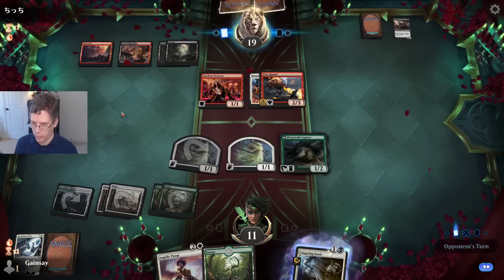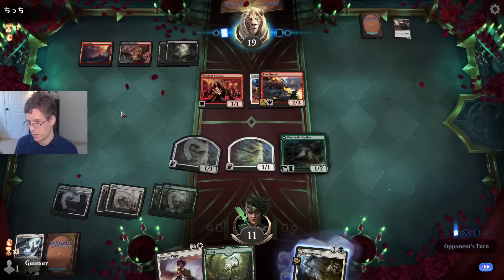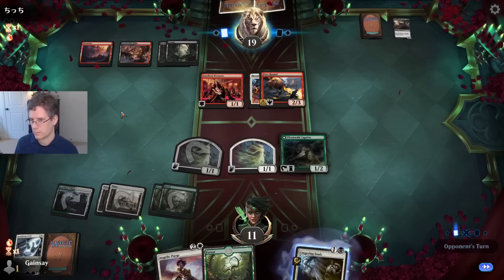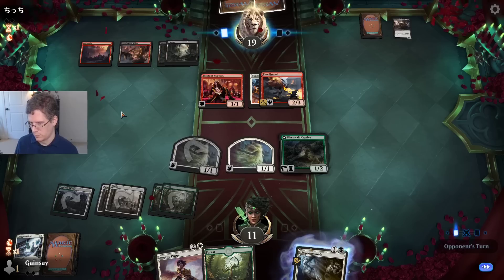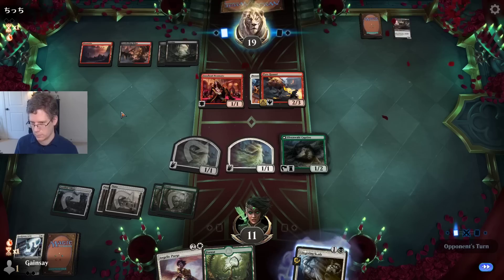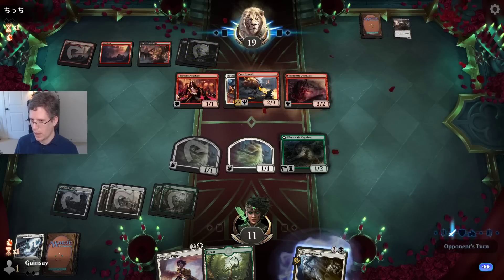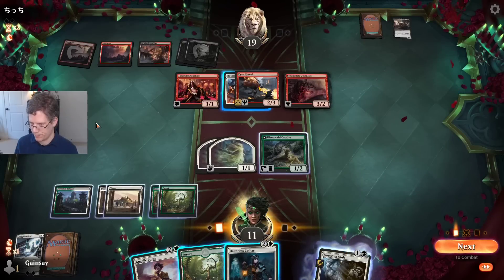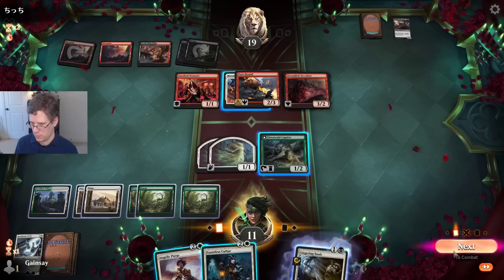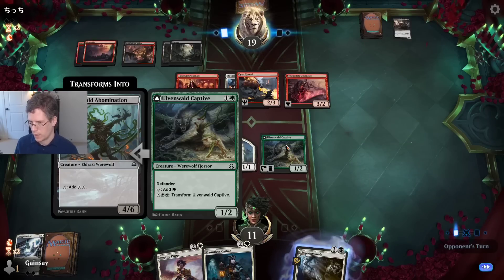I need to keep remembering that it's just fine to play Bound by Moonsilver on any reasonable target. Do I want to be able to block the Insolent Neonate this turn? I guess I'm willing to hold the Spirit back to threaten to double-block it. It's a little bit lame because I think if they attack and I double-block, they're probably just going to sack it. But that's fine. There is also some risk they could draw Vampiric Fury, but they would have to draw it off the top of their deck. That would have been a perfect opportunity to sack that thing. I'm just going to transform the captive this turn.